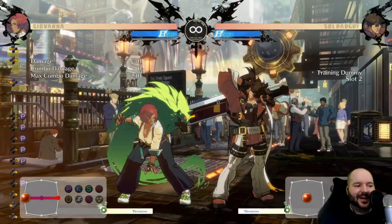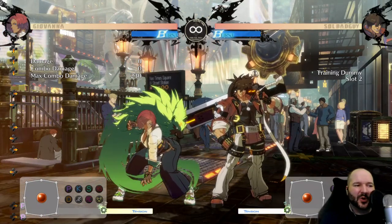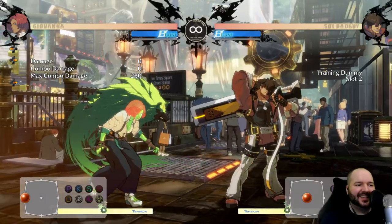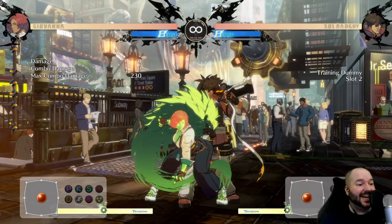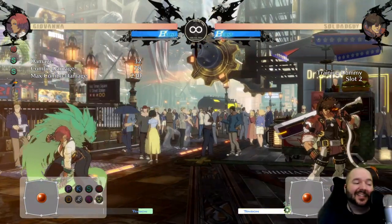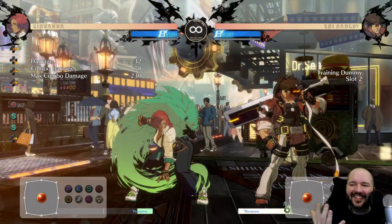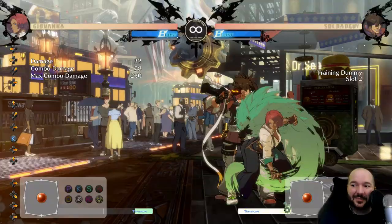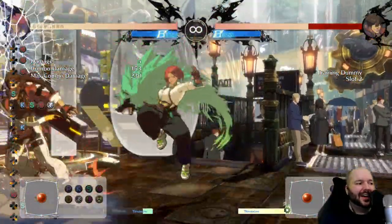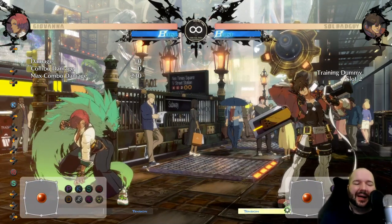The only other mechanic I haven't talked about is what happens when her meter fills. At half meter, the color of the wolf changes — slightly more neon. At 100% meter, both the wolf's color and Giovanna's color change. All this does is give a minor buff to her attack — for example, a three-hit combo did 86 damage with the buff versus 78 without, so roughly a 10% damage increase. She also takes 10% less damage. To me this isn't that big a deal — if you're sitting on a lot of meter you'd get more value from supers or Roman cancels.